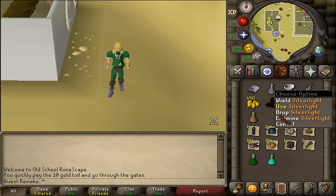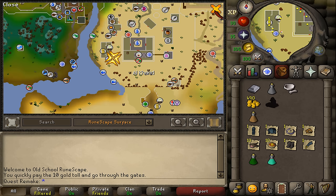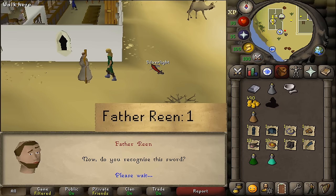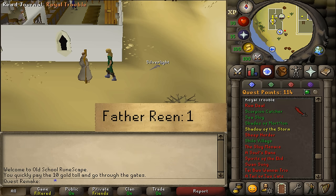Where to start this quest: first, for people that don't have Silverlight, it is just south of the Al-Kharid bank. Talk to Father Rean and select option 1 — he will give you Silverlight back and this will also start the quest.